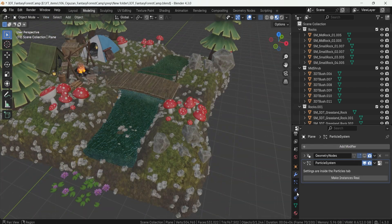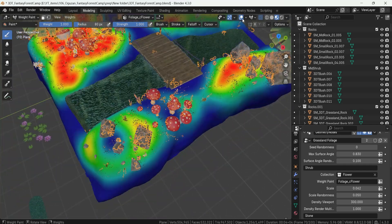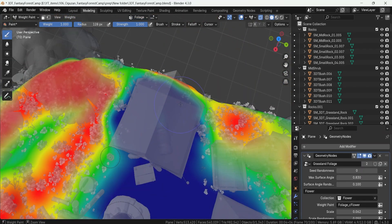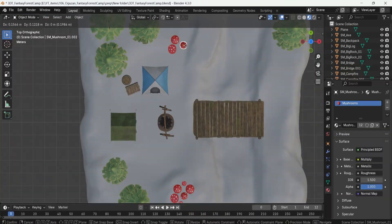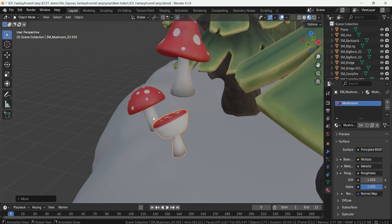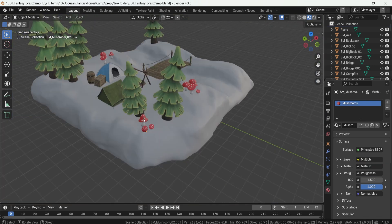We also include an axe for a lumberjack kind of feeling, 3 stylized red mushrooms to make it more of a fantasy setting, open and closed sleeping mats for customizable campsite arrangements, a backpack to add an adventure touch to your scenes, a woodstool, lantern types, and 2 variations of tents.